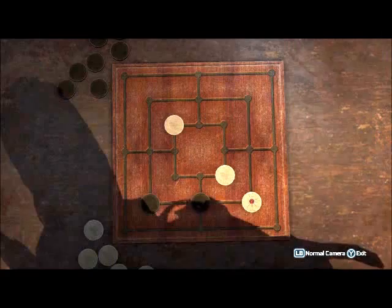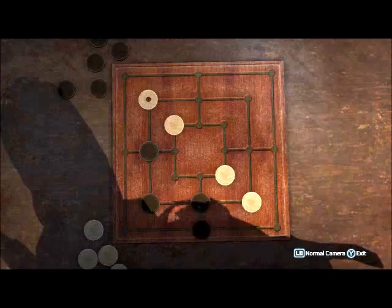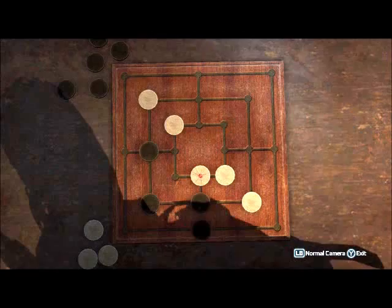He should start putting his pieces next to each other trying to form a mill. A mill is a row of three pieces. Your aim is to stop every attempt that he makes. And then finally, when he can't make a row of three, he can make an aggressive move. You place one of your pieces in one of the two remaining columns in the middle square, which one will depend on where his pieces are. The aim here is to make it so on your next turn, you have two options to make a mill.